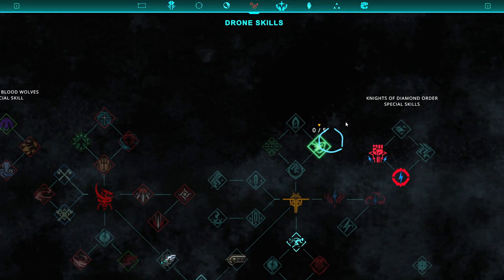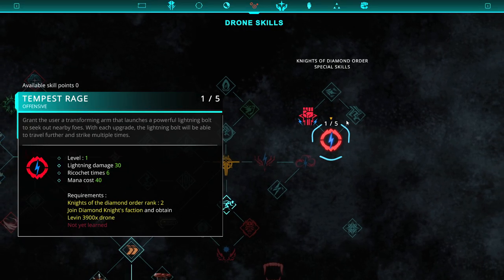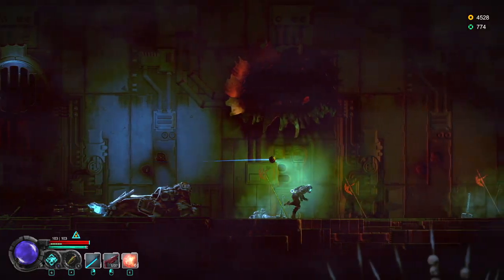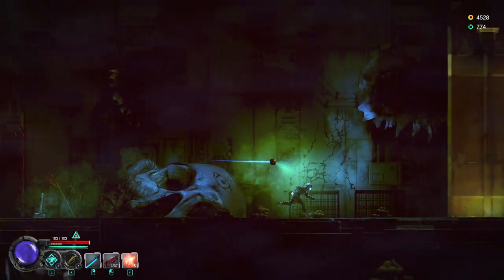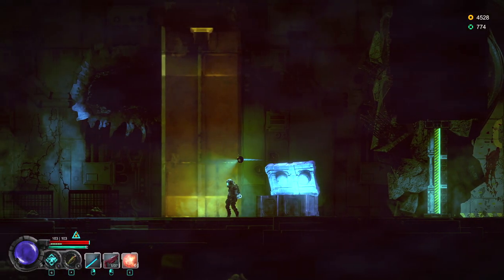Some abilities also seem to be linked to factions that have shrines around the map. When you find their shrines, they give you the ability to unlock one of the things in their tree. I unlocked a Lightning Nova, and there's also a Tempest Rage that I can fire at people. It looks like I need to be at Knights of the Diamond Order rank two and obtain a specific drone model to unlock that.